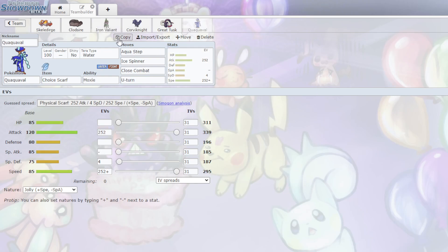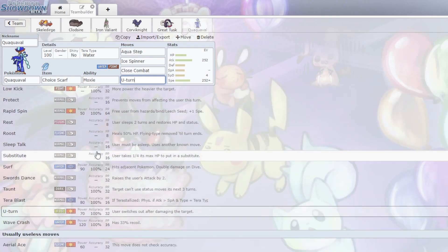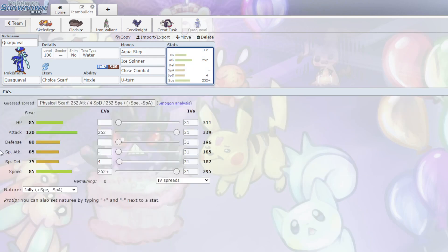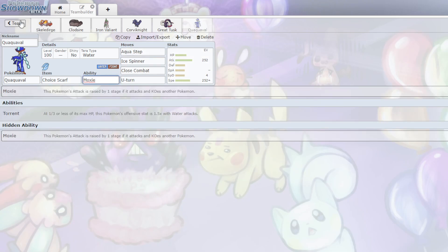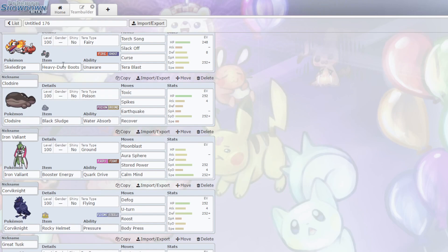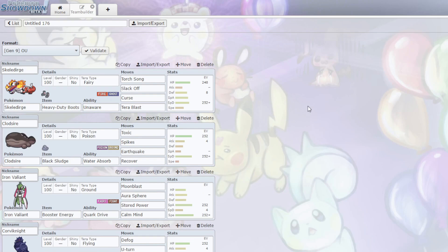Last I have Quaquaval with a Choice Scarf set: Aqua Step, Ice Spinner, Close Combat, and U-turn. Late game it's very hard to come in on Aqua Step — it's a decently strong move that buffs my Speed, so eventually nothing will outspeed me. This outspeeds a lot of Pokemon in the tier anyway, and Close Combat and Aqua Step do a lot of damage. I have Moxie which is going to allow me to sweep hopefully. It's a very interesting team — half defensive, half offensive. Let's hop on the ladder and see how it goes.